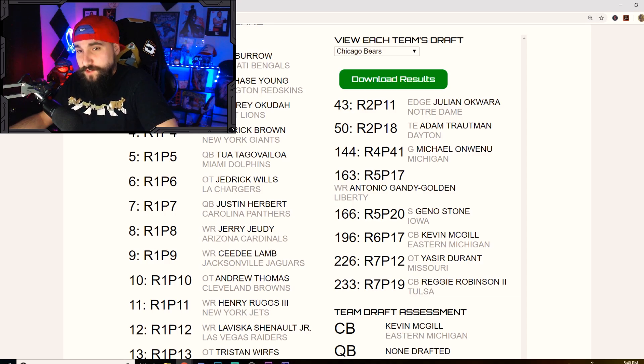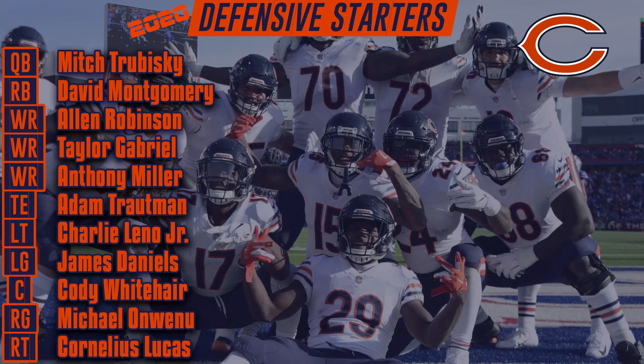The 2020 starting lineup: Mitch Trubisky at quarterback until Mariota takes over. David Montgomery at running back. Alan Robinson, Taylor Gabriel, and Anthony Miller at receiver — plus Antonio Gandy-Golden. Adam Trotman likely the starting tight end, though Trey Burton might have something to say about that. Leno, Daniels, Whitehair, and Okafor-Wunew at right guard, with Cornelius Lucas battling Massie at right tackle.